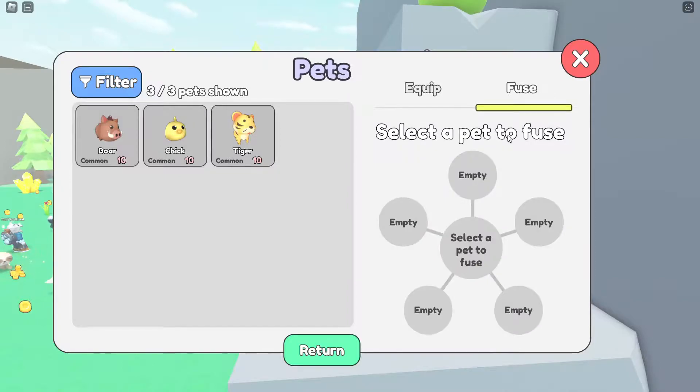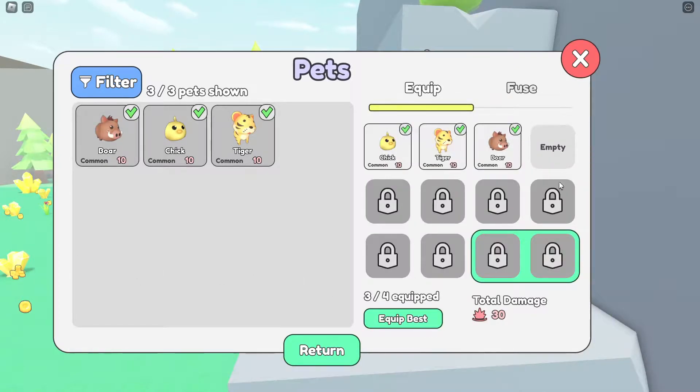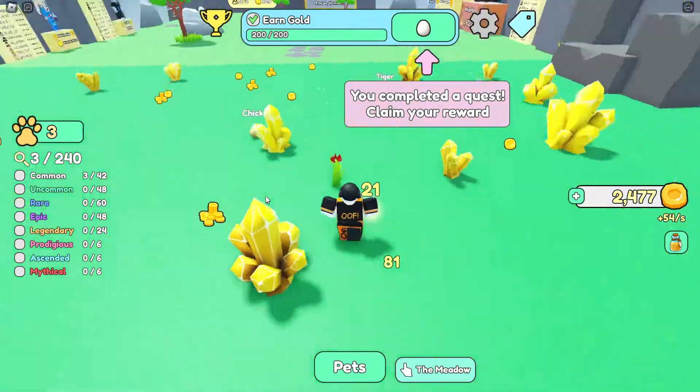There's also a fuse menu — you can fuse five pets of the same rarity into an uncommon pet, which is the next level up. That will help you get your pet index completion. You can't actually click on the gems in this game, you just have to run around and collect all the coins that come off them.